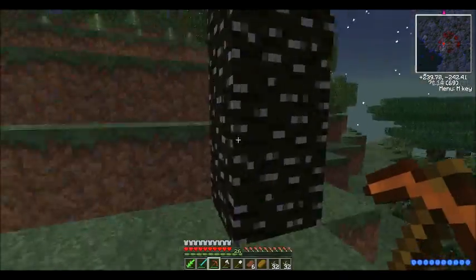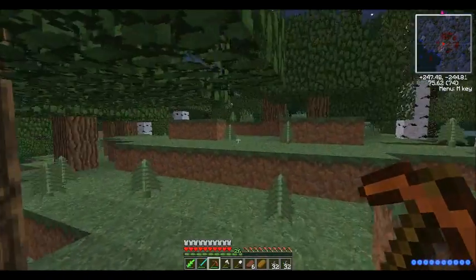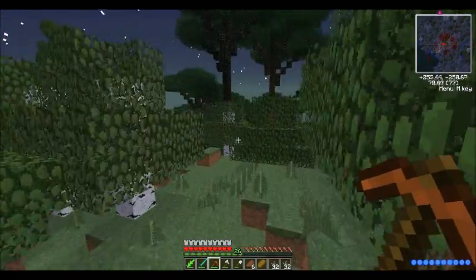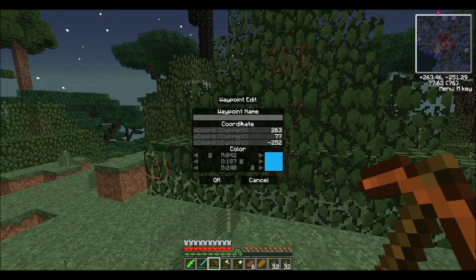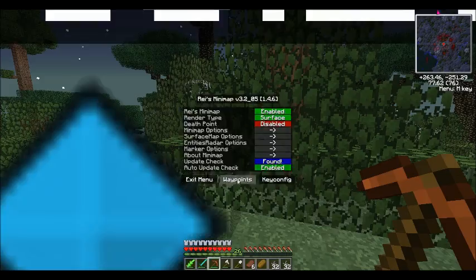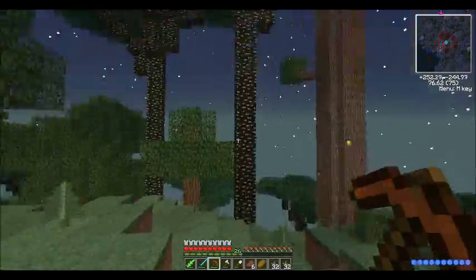I'm going to collect a bunch of these. I'm going to set a waypoint up here. I'm getting low frame rate. Waypoints - hollow hills, HH number one. Back, main menu, exit menu.